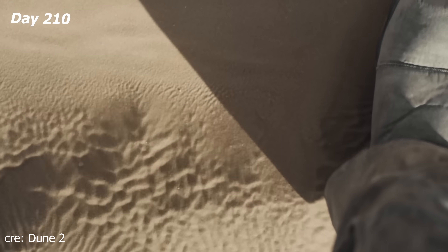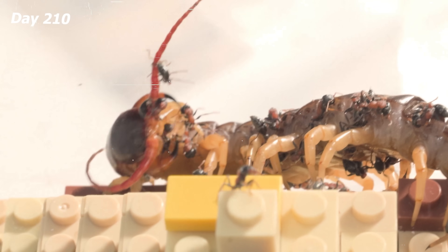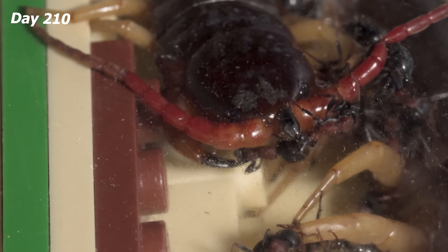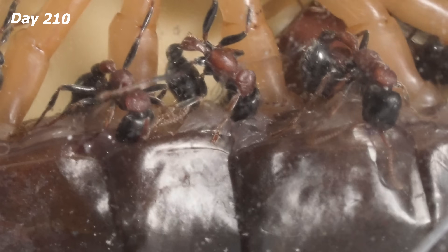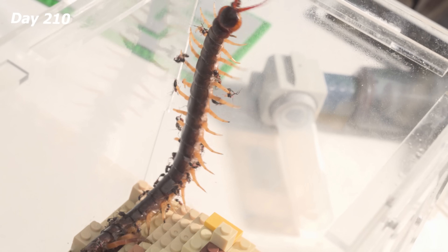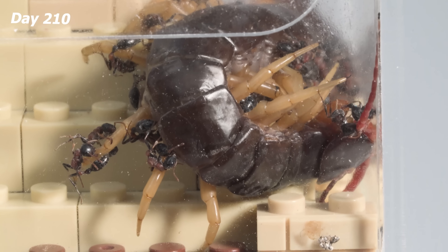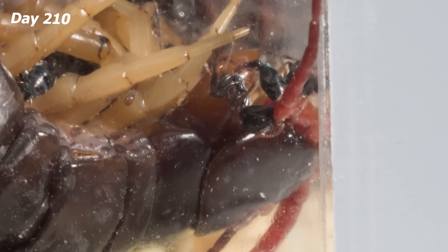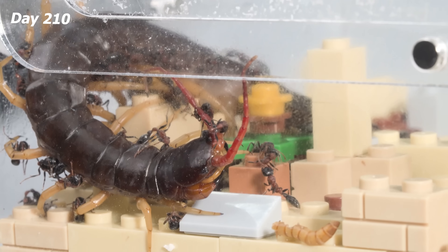I decided to test their hunting abilities with a tough opponent — a centipede. Like a beast, it's savagely wiping out the ants without a second thought. But the ant colony isn't backing down. The ants are using sheer numbers to overwhelm the enemy. That brave little ant looks just like the main character in Dune riding a giant sandworm. Hang in there, guys — I think it's about to give out. Shoot it with more venom! Looks like the centipede has finally been brought down by these fierce little warriors.